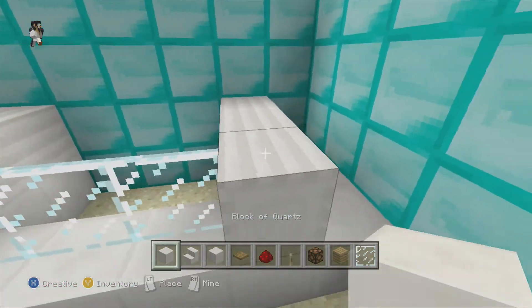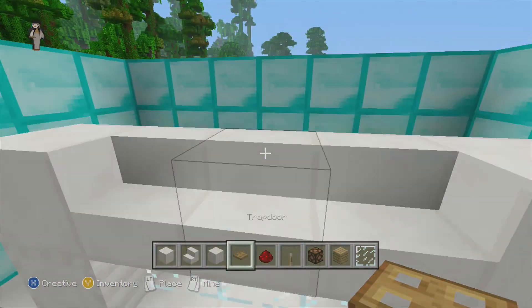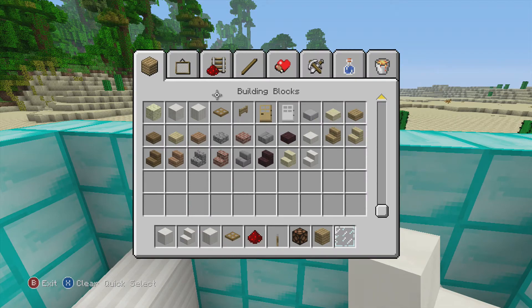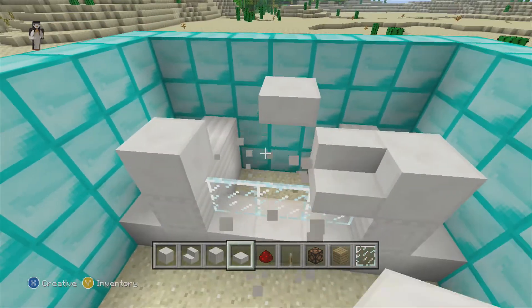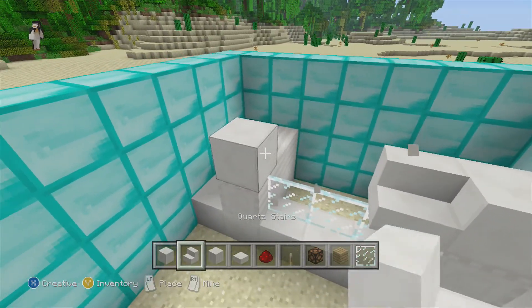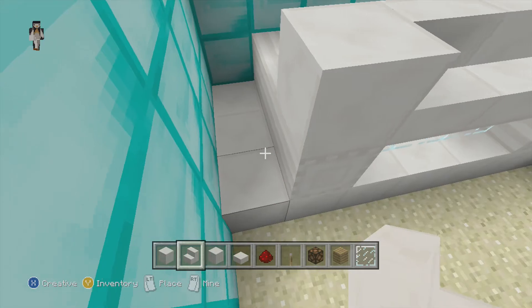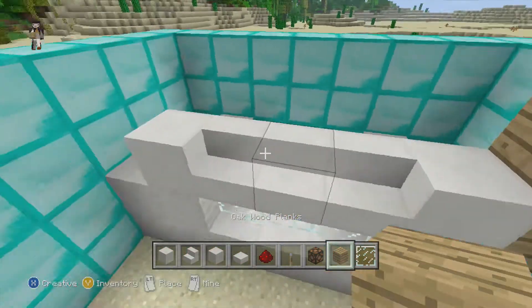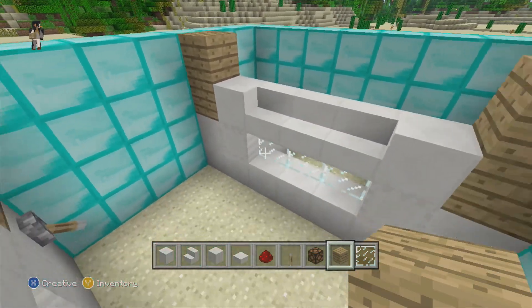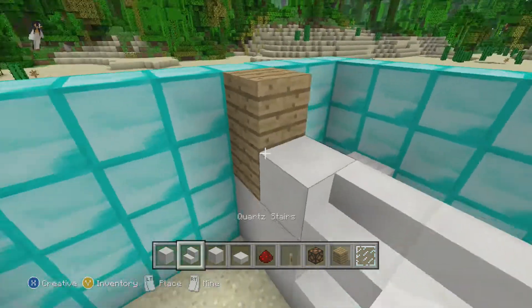Now you're going to want to take blocks of quartz, put them on there, and put stairs across like so. You will also need half slabs — sorry for the back and forth. Go two blocks up here and two more blocks up here with wood — doesn't have to be wood, it can be whatever you want, but I think quartz looks very nice.